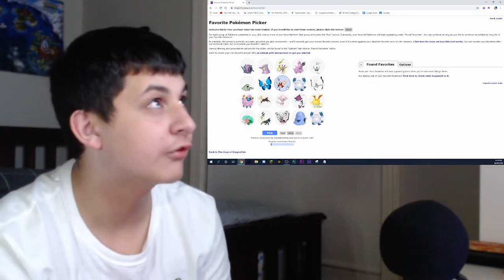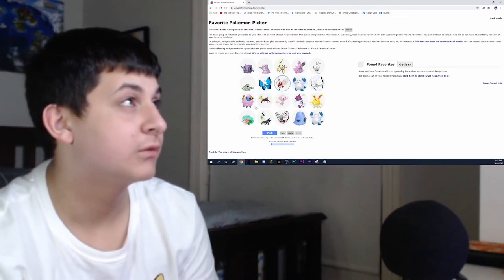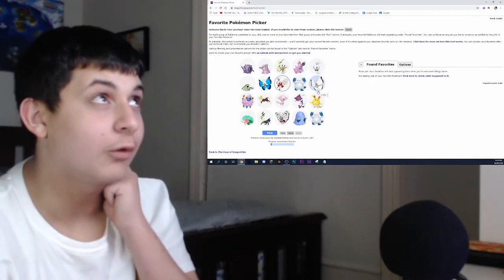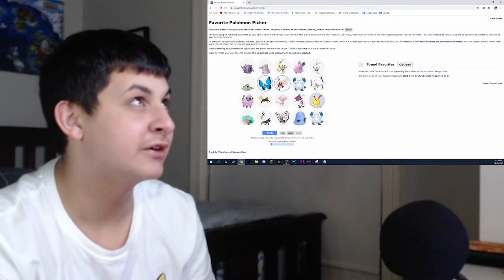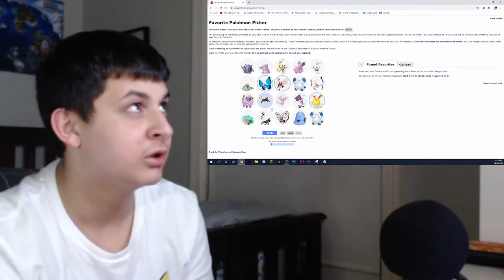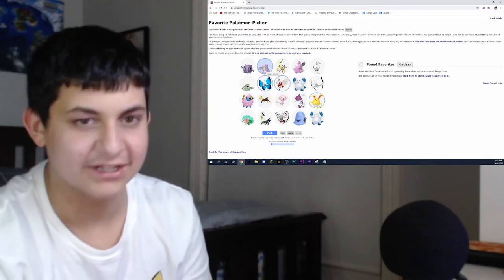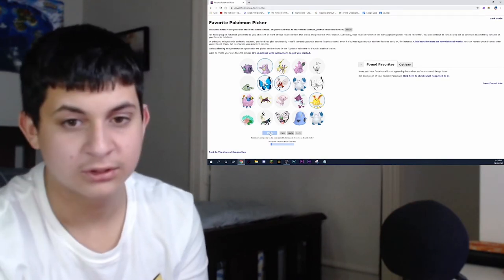Revavroom — definitely, I love Revavroom. Marill's pretty cool but not one of my favorites. Arceus — no. Why does this Vivillon look really cool in all white? Okay, this one looks a bit better though. Zygarde — kind of cool. Grimer! I love Grimer because of what they did with the shinies for the Alolan form.